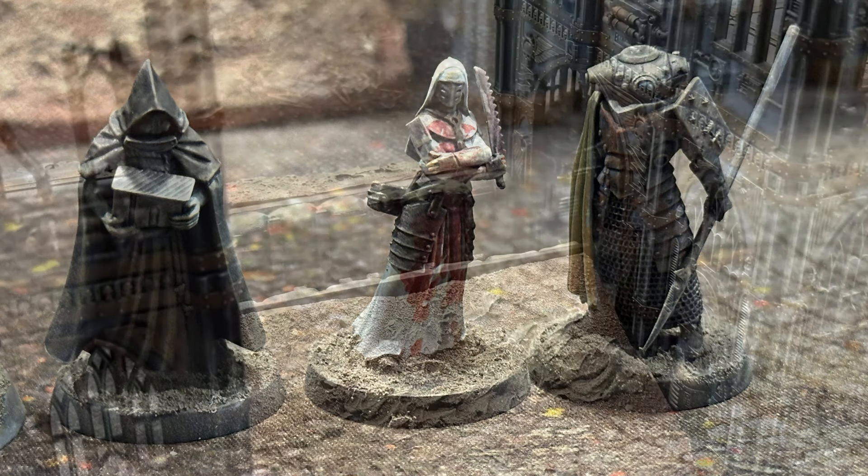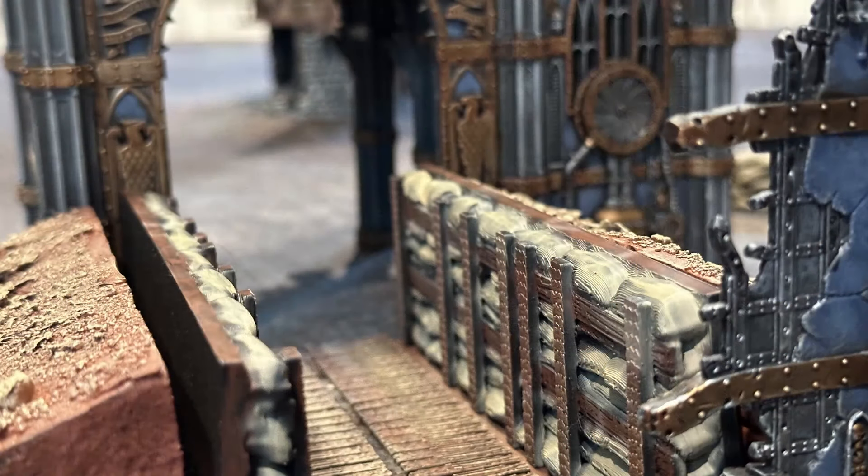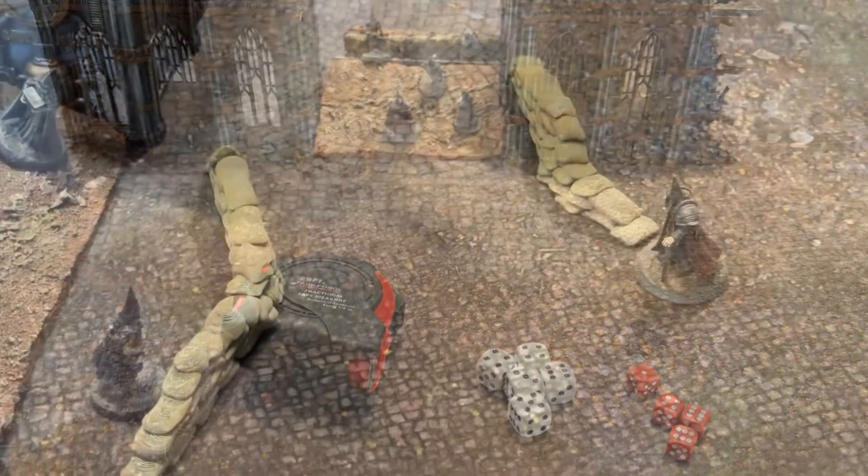For terrain, you'll want some — either handmade, bought, or 3D printed. You'll need a few things handy, such as a tape measure, 6-sided dice, and some extra D6 or tokens to represent blood markers and blessing markers. I'll be using red D6 to track these markers today.